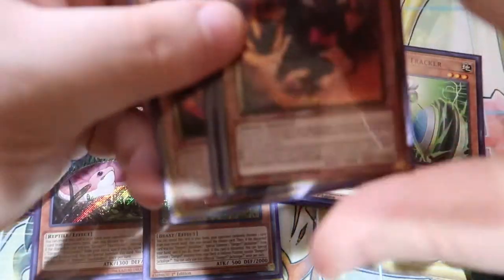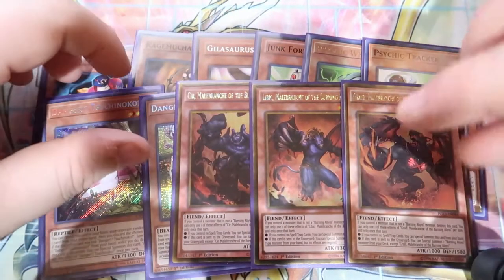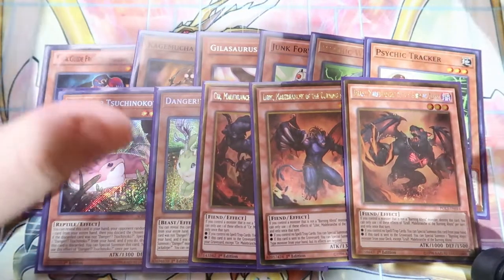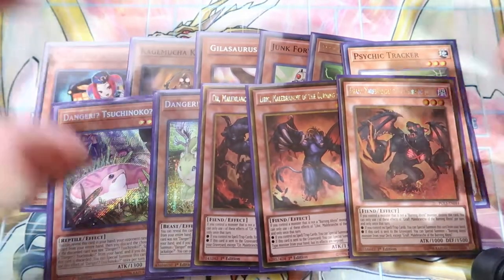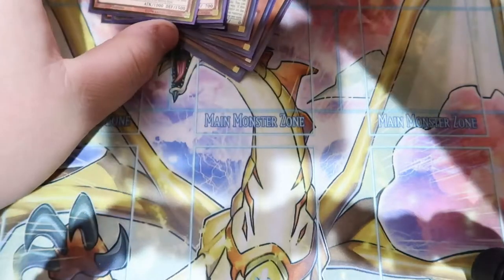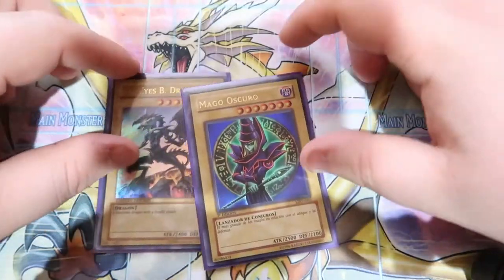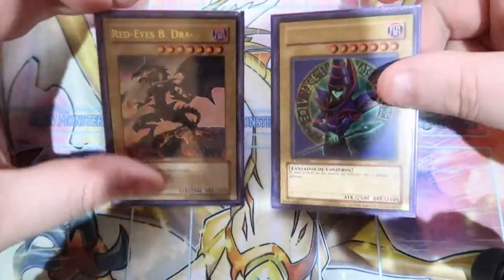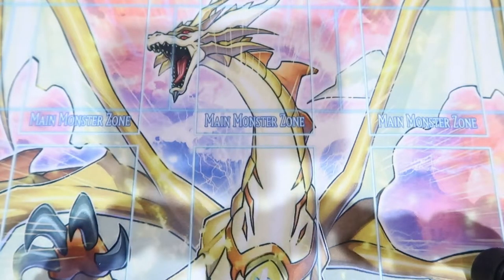For combo cards we play one Seer, one Libic, and one Graph of the Burning Abyss. These go with the Cherubini combo, which you'll see in the combo and duel video being uploaded tomorrow. We also played one Dark Magician and one Red Eyes because we are playing Red Eyes Dark Dragoon — hopefully Dragoon won't get hit on the next ban list and make this deck unplayable in a week. That's it for the monster cards.